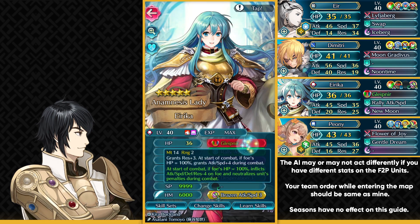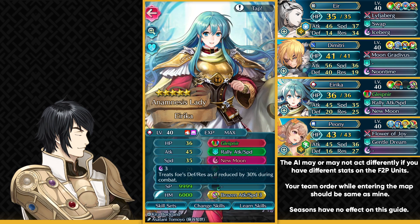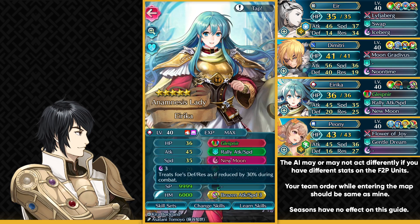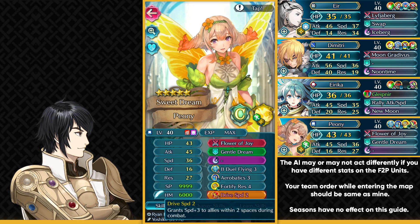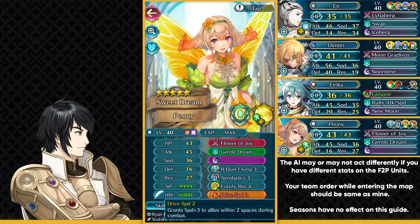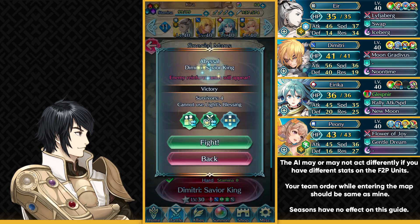We have Mage Eirika who needs to have the Gleipnir weapon refine. We need it because even some green units don't go down to her on Abyssal, so we definitely need that extra damage. You also need New Moon as her special, or any 3-turn cooldown special — New Moon is a prerequisite of Moonbow and Luna. This is to make sure she can take out one of those green enemies. Even after Gleipnir she's not able to take out a green enemy — that's how inflated these enemies are. New Moon really helps with that. Then have Brazen Attack Speed. Brazen Attack Defense might also work but I haven't tested it — I'm mainly using it for attack. Lastly, Peony needs Drive Speed Sacred Seal, which is necessary to outspeed some units with Eir. 2 skill inheritances needed: Swap on Eir and New Moon on Eirika.